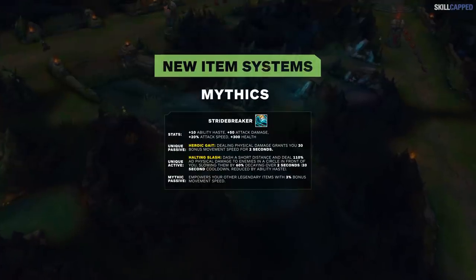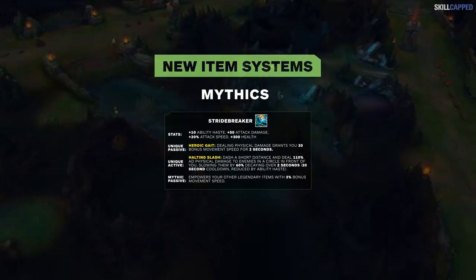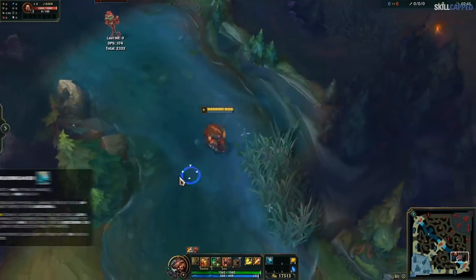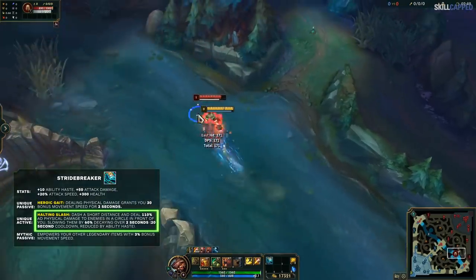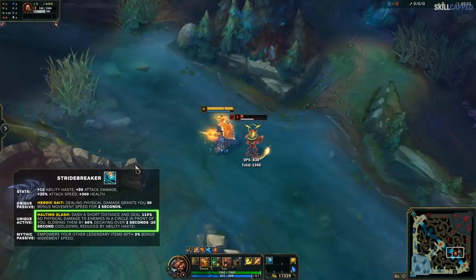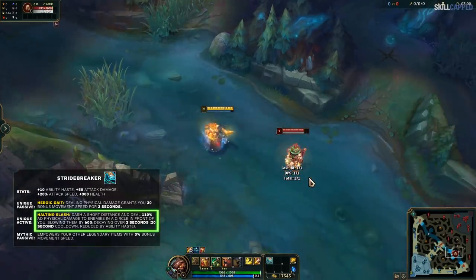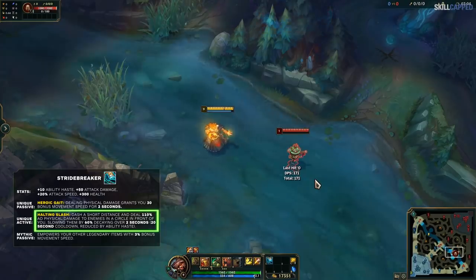Next up is Stridebreaker. It has some good stats with AD, attack speed, health, and haste. Passively, it also gives movement speed when you damage an enemy champion and gives all your completed legendaries extra movement speed. The active isn't that impressive — you lunge forward a bit to deal decent damage and slow your target. We think this item is just for champions who have a hard time getting in range in the first place. It literally feels like an item made specifically for Udyr. We're not really sure who else would like this item.